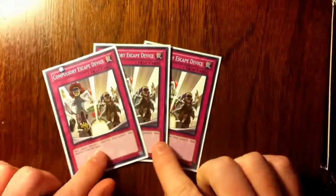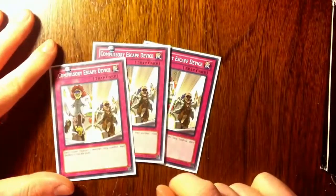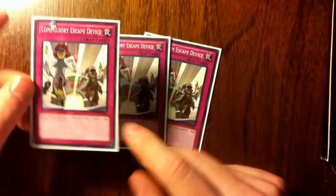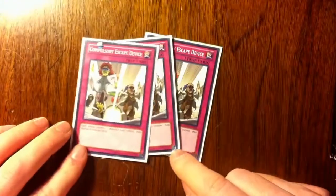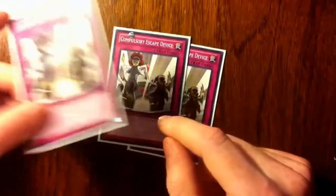Some old cards that people never really used: three Compulsory Escape Device, as opposed to Compulsory Evacuation Device. If you know what this does — each player chooses one monster they control and shuffles it into the deck. As long as I have a monster on the field when this activates, it still works. So if I have a Rabbit and I activate Escape Device, then chain Rabbit — Rabbit goes away, Escape Device makes my opponent return a monster to their deck, and then I don't have to worry about it.